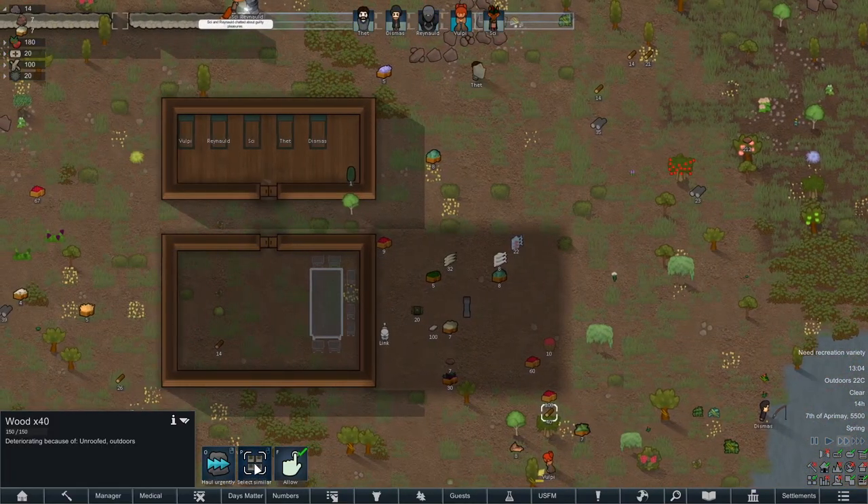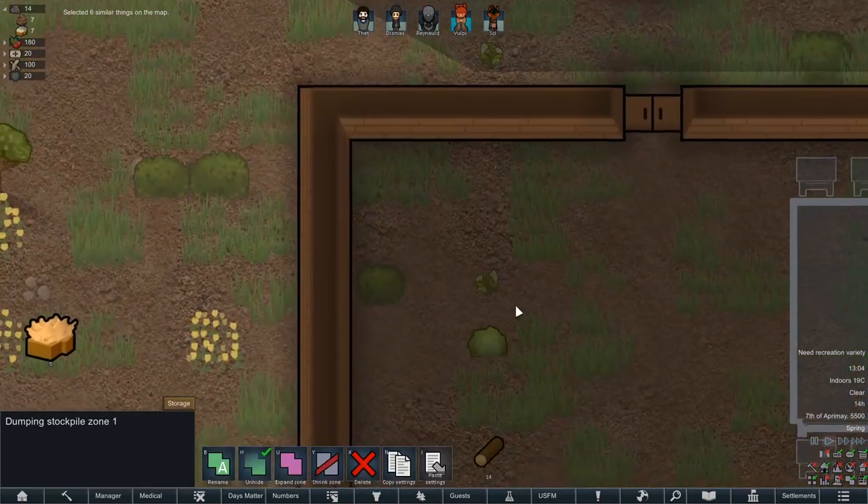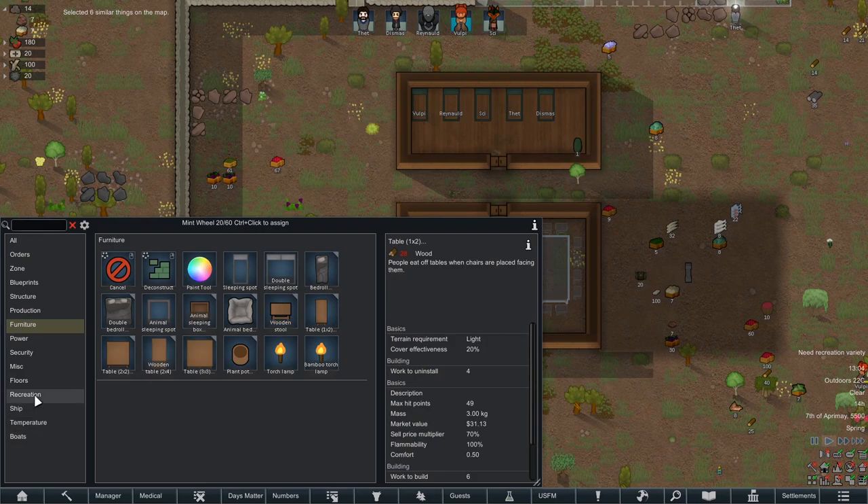We got more wood. 600 wood on the map. We got plenty of wood. That's really good. Wood is good.